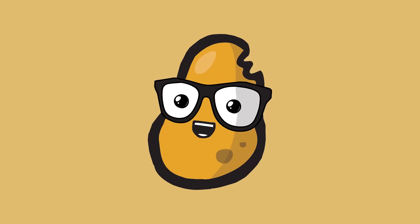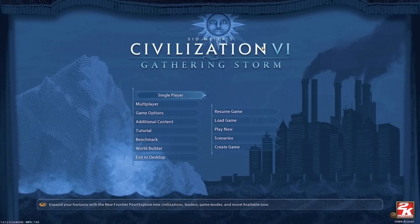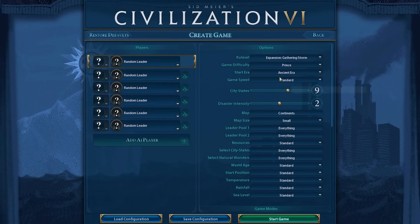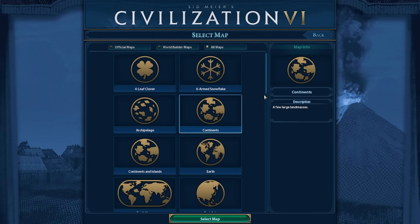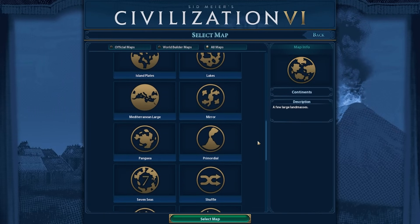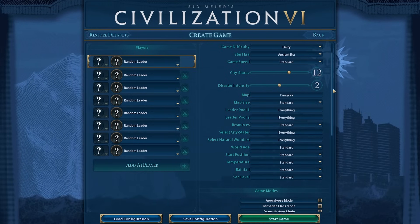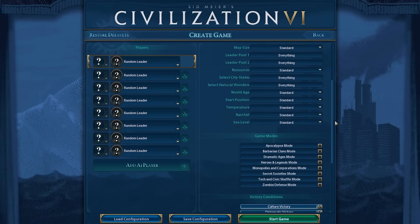Hey spuddies, Potato McWhiskey here and welcome to Civ 6. I've been getting a lot of requests to do a tall game, so that's what we'll do today. In my opinion, you probably shouldn't do a tall game blindly — it's usually something you pick based on the available land. However, I think I can teach a little bit about the game if I force a tall game. Completely random civilizations, deity difficulty, standard sorts of stuff.